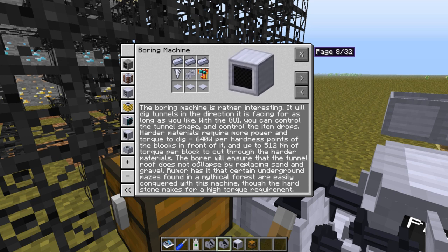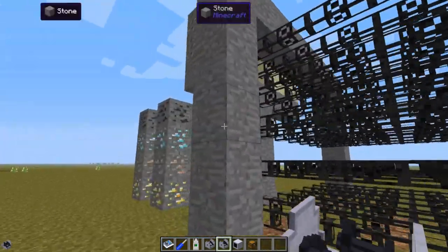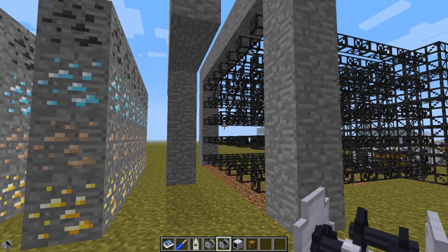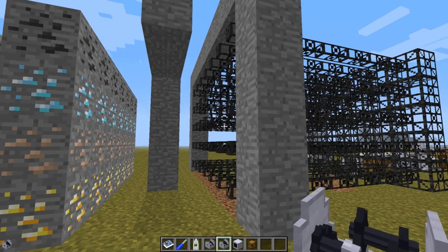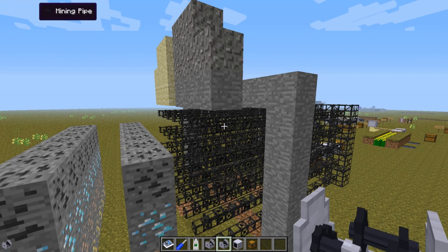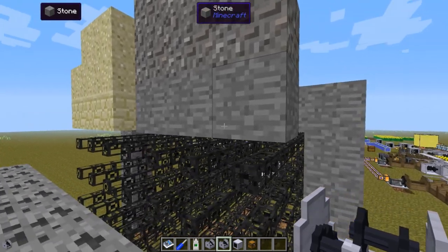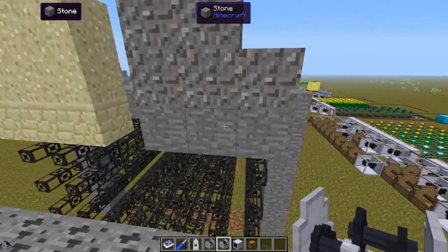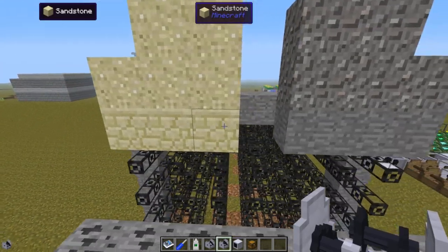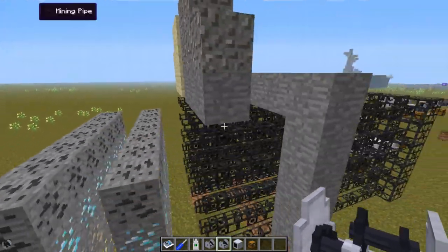The boring machine has a feature of making sure that the tunnel roof does not collapse, by replacing sand and gravel. Let's see how that looks in action. As you can see, we now have stone and sandstone here, so later on when we remove the mining pipes the roof will not collapse.